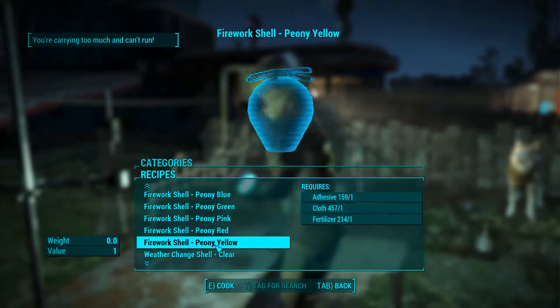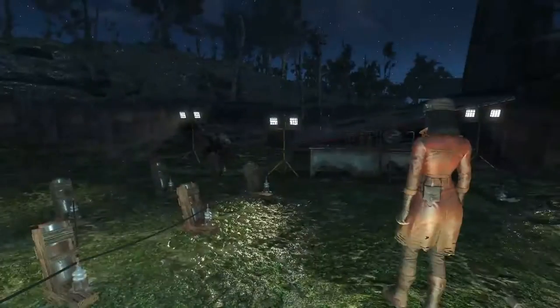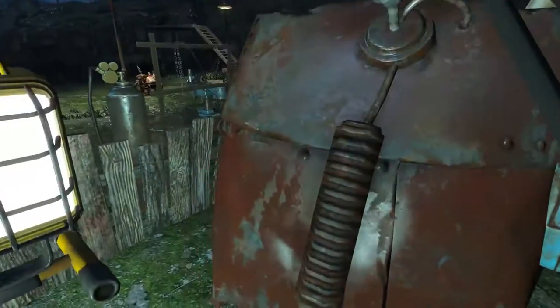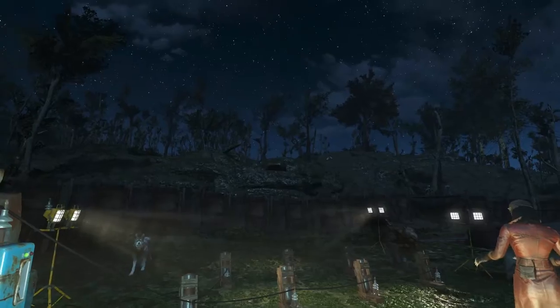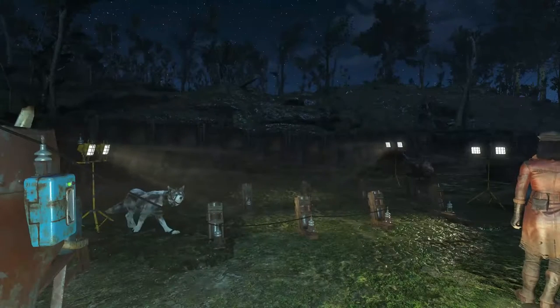Now, I'll show you what they look like as a whole. This is what all the colored fireworks look like from this angle. If we flick this switch and then wait a second, we will see them all shoot out. Very pretty. Very cool. Let's see that from another angle.